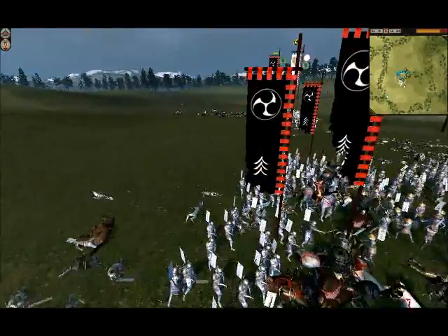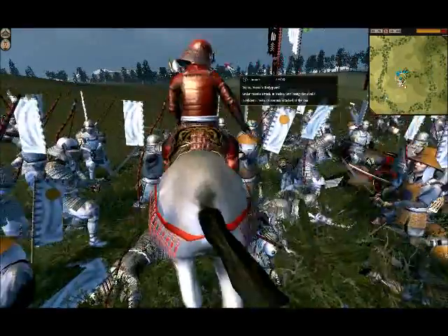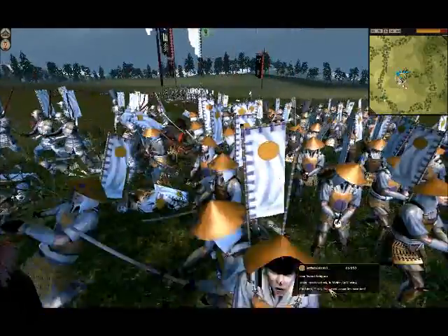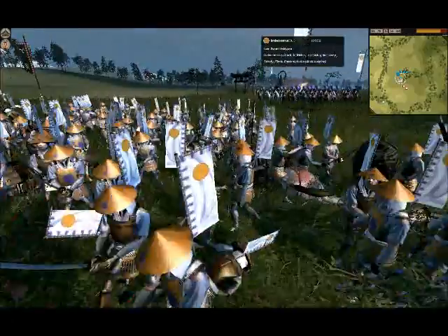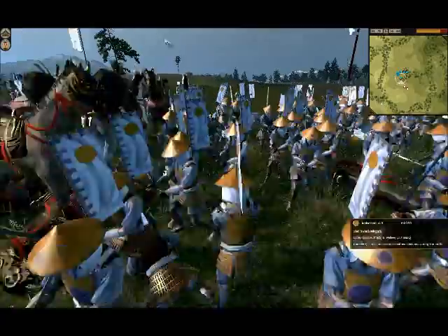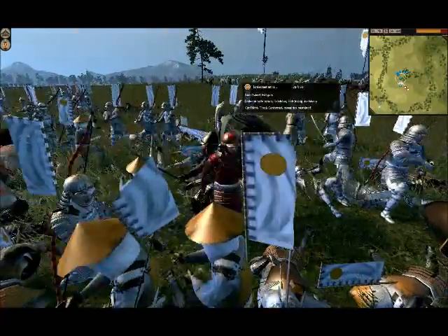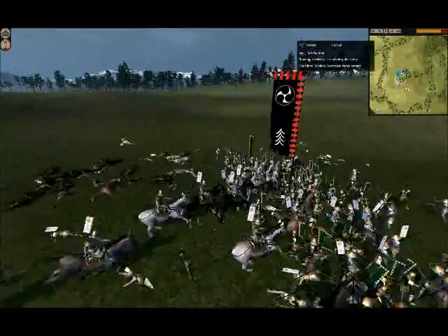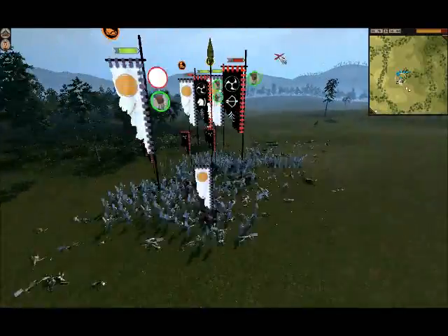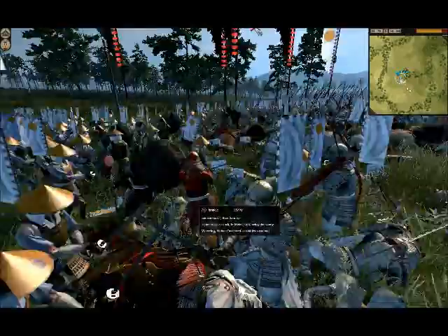His bow samurai have been routed and his general is now in the fight — he's back on his horse. Those are my arrows shooting both my men and his bodyguard. His general has decided to dismount again. My light cavalry at the back are going to strike his Yari samurai from behind.